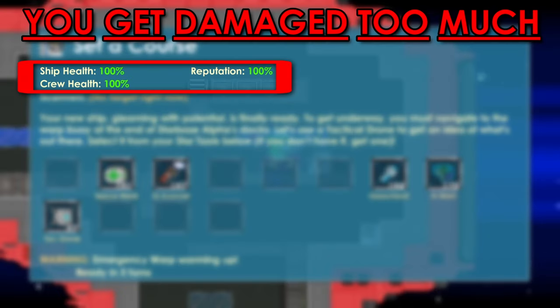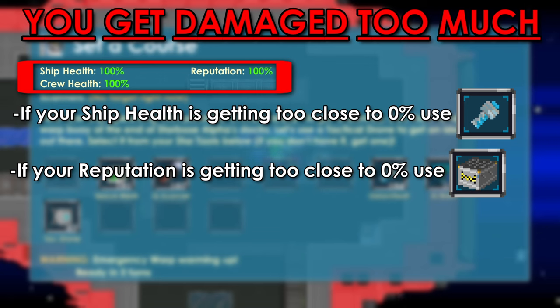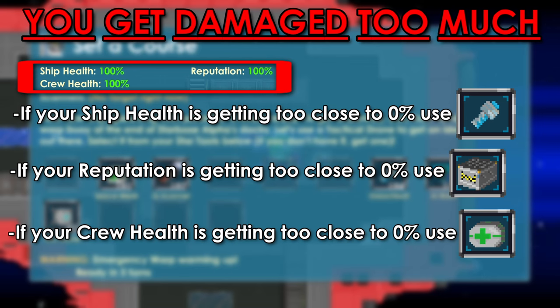If any of these three numbers during a mission reach 0%, you lose. To avoid this: if your ship health is getting too close to 0%, use Galactibolt. If your reputation is getting too close to 0%, use Star Supplies. And if your crew health is getting too close to 0%, use Space Meds. Then continue the pattern as normal from where you left off.